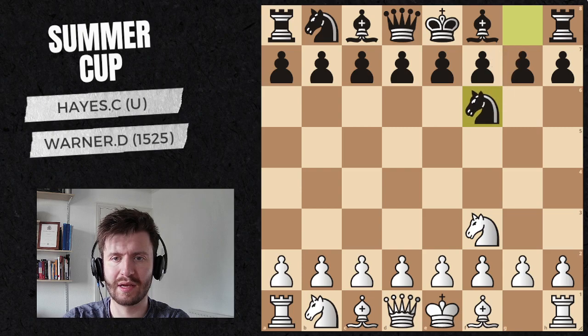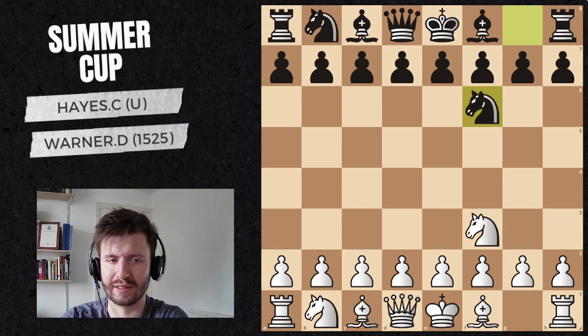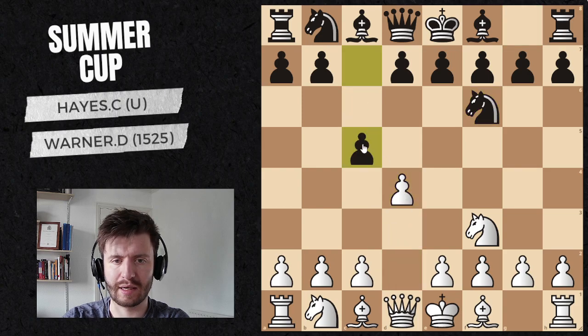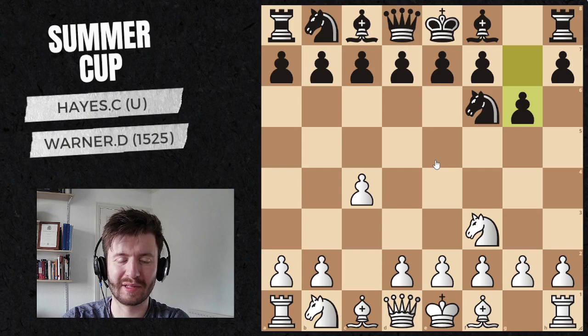Nf3, Nf6. I'm quite happy to see Nf6 because most of the time this means people play the King's Indian, and the King's Indian is a very fun opening to play against — we'll have a dynamic game. C4. I did play D4 against my opponent in round 2, but that's only because I knew for sure he'd play the King's Indian. The reason for playing C4 is to prevent any sidelines that may be annoying and would prevent me from going for my ideal setup. He plays G6 — looks like we're on for a King's Indian, so I'm happy at this point.